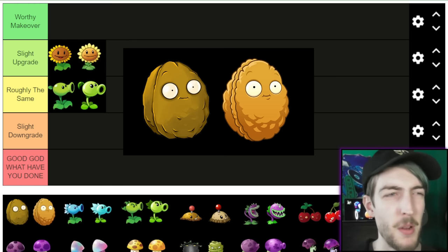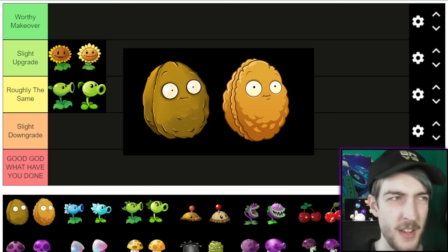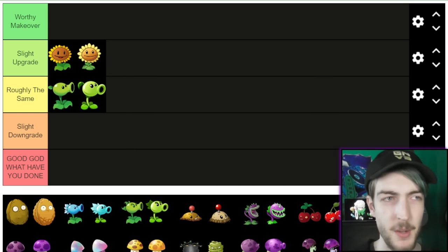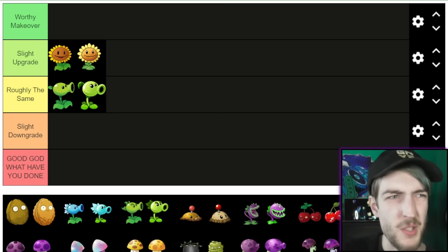Now Walnut — probably the first one where PvZ1 gets the edge. The more dull design actually works because they're not meant to stand out and be bright — it's meant to look like a walnut. The original does that more. He also has an animation in that game rather than PvZ2 where he just stands still and blinks. I'll go Slight Downgrade. I don't have a problem with the second Walnut, but I think the first one's better.